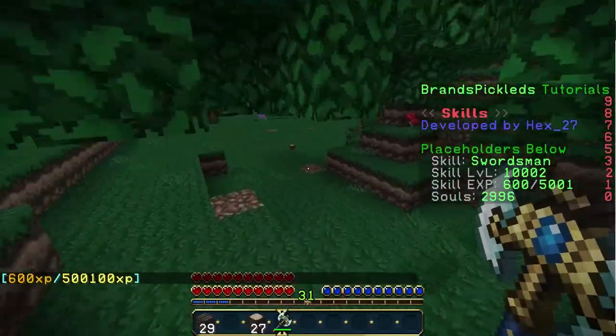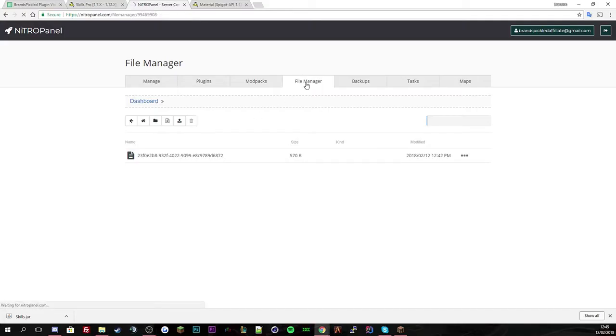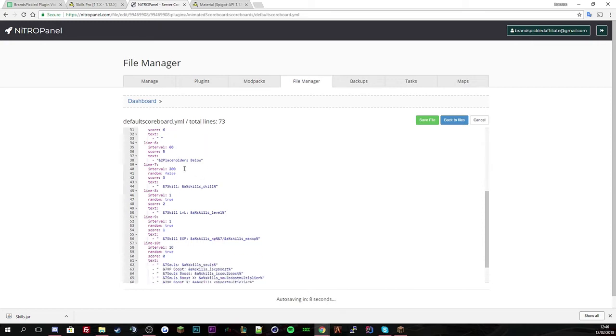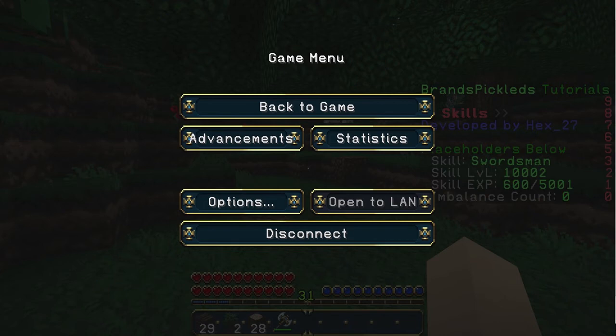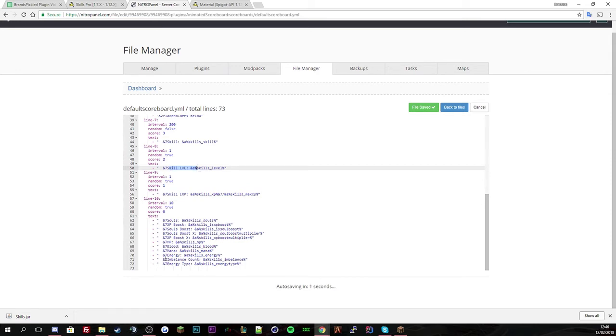For the scoreboard I'm using Animated Scoreboard which is free — FeatherBoard is one of the big ones out there. In the default config you've got line one as the title, developer credit, and then placeholder display. On screen you can see it says 'Skill: Swordsman' on the right-hand side, then your skill level and XP. You can also use the placeholders in a chat plugin to show the skill class before a player's name, so everyone knows what skill they are.